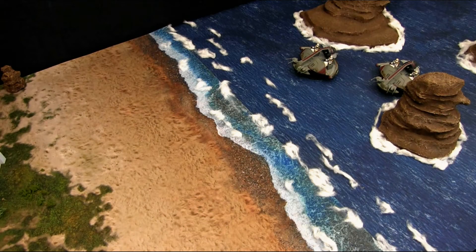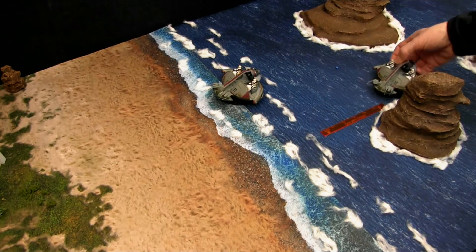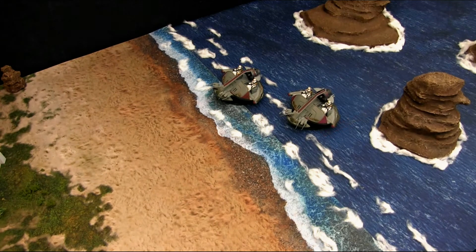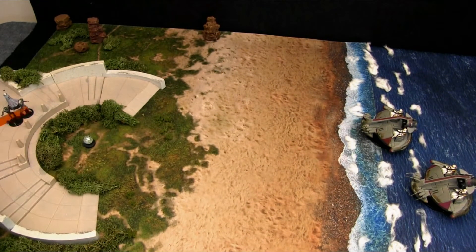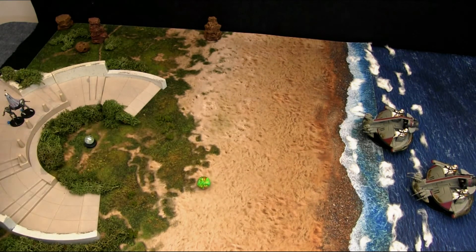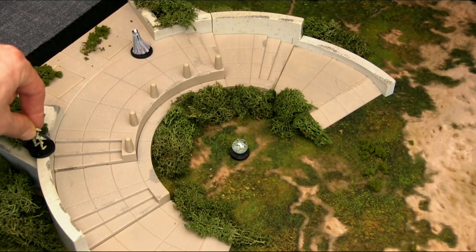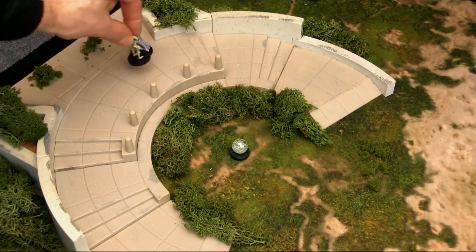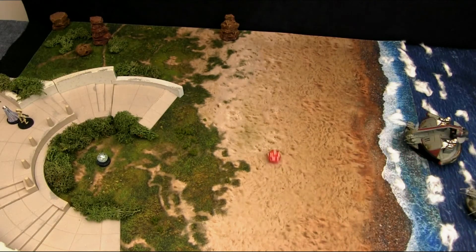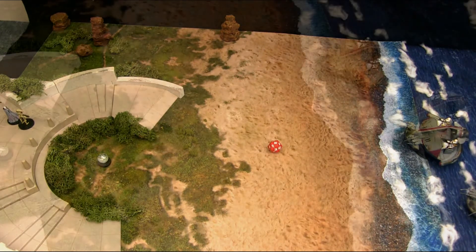Back to the Republic — the speeders continue their charge. Lead speeder takes a shot on the super battle droid, needing a 3+: a 16, destroys him. The second speeder targets the other super battle droid, same thing — 3+, twin attack, a 9, destroying him as well. Final activation: the security battle droid moves up to protect Sly Moore and fires at an ISP speeder, needing a 12+: a 16 — 10 points of damage, dropping it to 60. End of round.